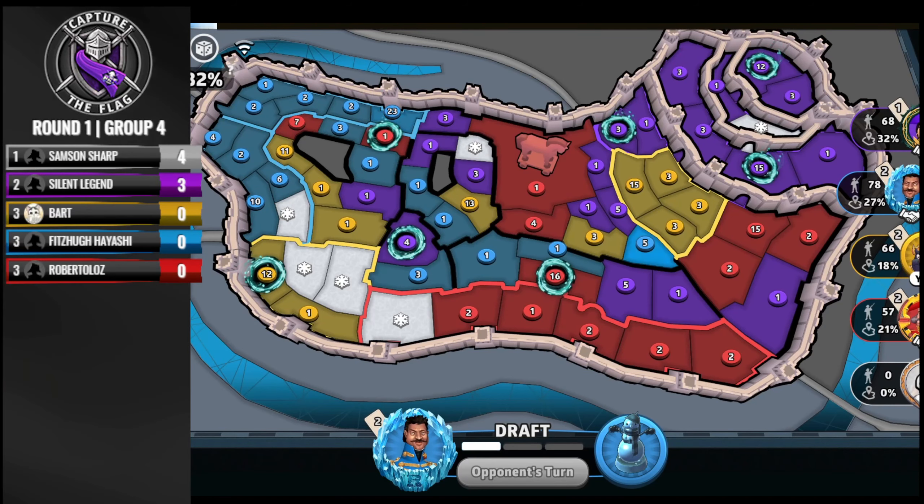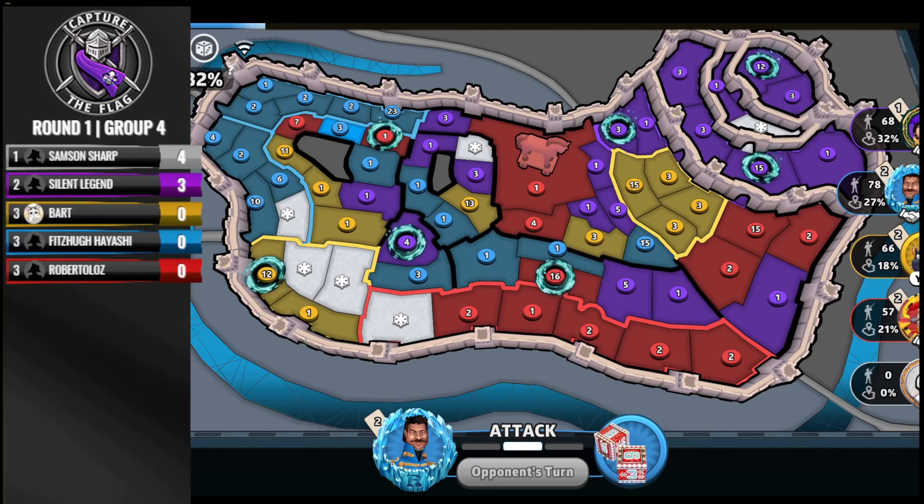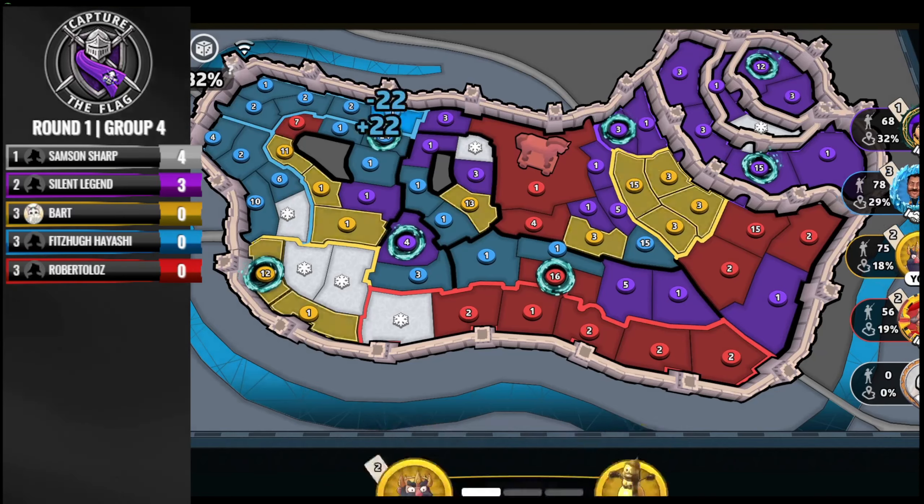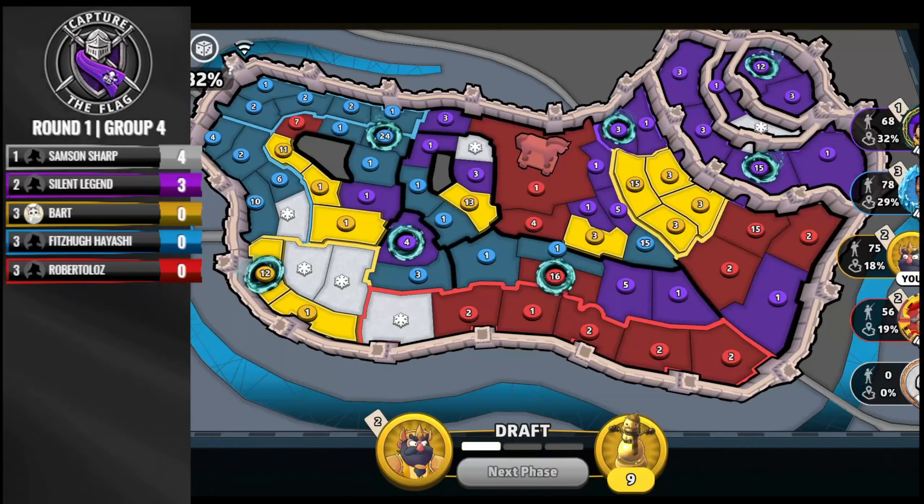Fitz sets on five for ten, still on plus eight, and owns pretty much the entirety of the northeast/northwest corner of the board — a decent 24 stack. The flag territory is the Trojan horse territory right in the middle of the board. Roberto took it from Silent last turn, and Silent eliminated Samson Sharp the previous turn.